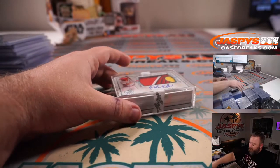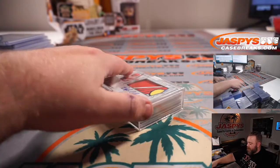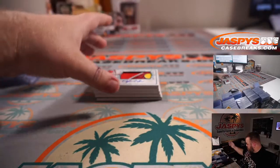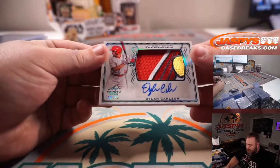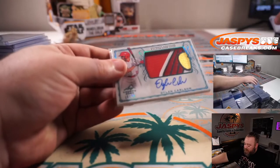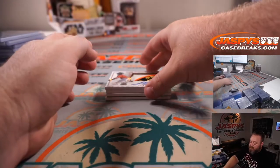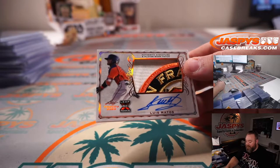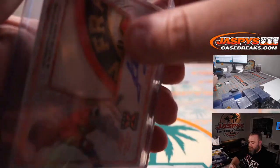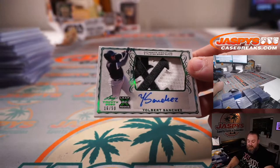This guy's in the majors already — he's already got his rookie cards out. And it's another nice patch. Dillon Carlson, 15 out of 75 for the Cardinals. This is a random hit break so it isn't going specifically to the Cardinals. Luis Matos for the San Francisco Giants, non-numbered patch auto. Yolbert Sanchez, 16 out of 50 — you can actually see it spelling out White Sox. Good prospect here for the White Sox.